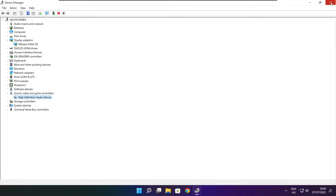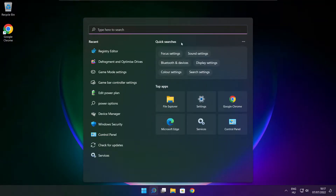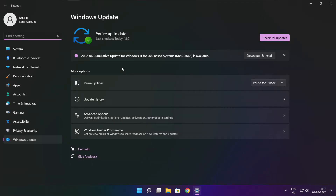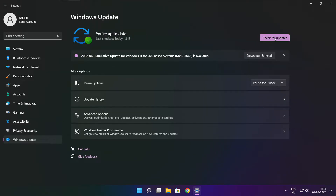Close window. Click search bar and type update. Click check for updates. After completed click close.